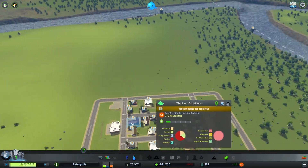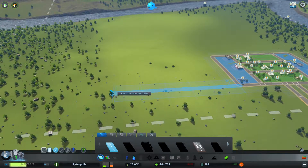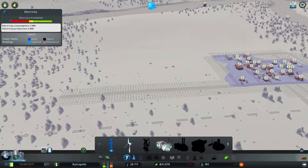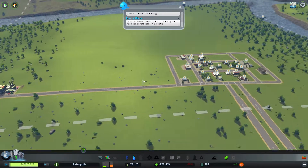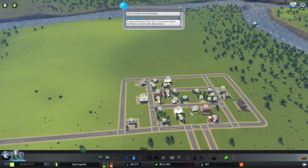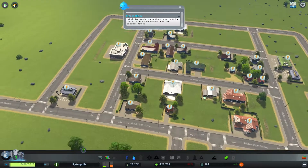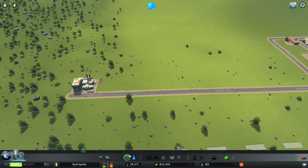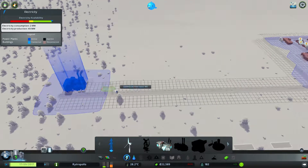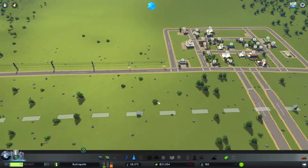They want power. For power, we're going to build this road out here and stretch it right to the distance. And plop down one of them coal power plants - because, well, power is more important right now. They need power to run their TVs and their Xboxes, and their many air filters they're going to need. It's a vicious cycle. Power lines - drag that to there, and that should power everything. Hopefully. Job done.